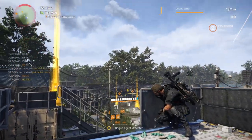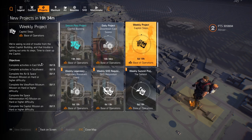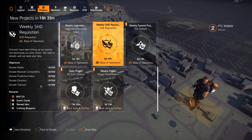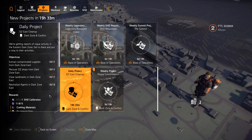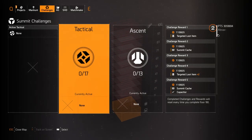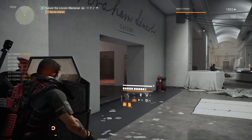The main problem is with SHD calibration. The daily open world project gives 1 SHD calibration and the weekly gives 5. PVP projects also give 1 daily and 5 weekly. That means completing all SHD calibration projects — both PVE and PVP — in one week only yields 24 SHD calibration total. Since it took 176 SHD calibration to optimize just one assault rifle attribute from 9% to 15%, it could take months to fully optimize a build. Thankfully, they've mentioned adding SHD calibration to summit caches earned by completing summit challenges, which adds another avenue.